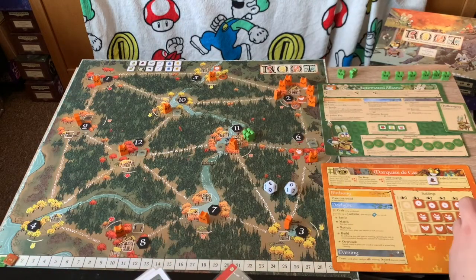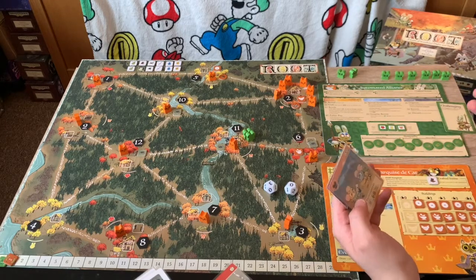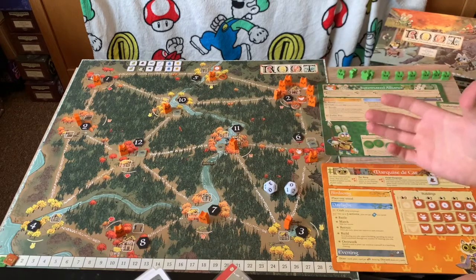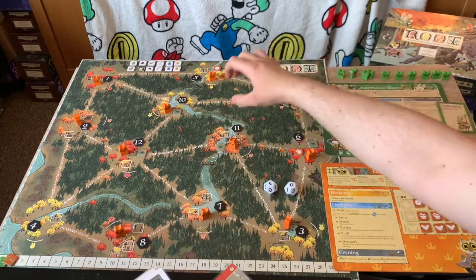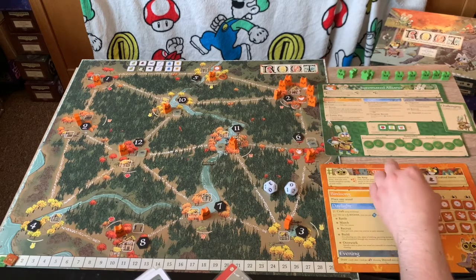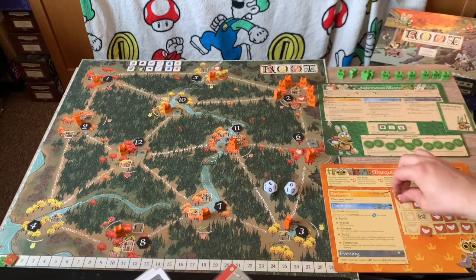I can take up to three actions, plus one per bird card spent. My actions are battle, march, recruit, build, and overwork. Battle means initiate combat — there's no one to fight right now. March means make two moves — move once, then again, or move a group to an adjacent clearing. Recruit: place one warrior per recruiter. Build: in a clearing you rule, place a building spending its cost in wood connected through clearings you rule. Building things earns me victory points.